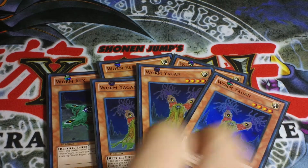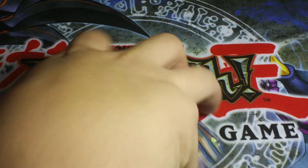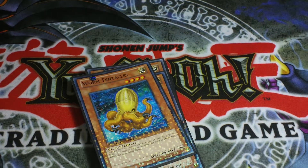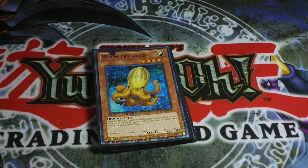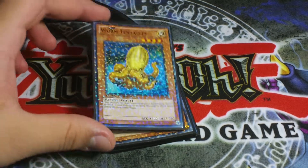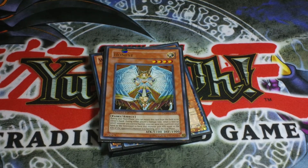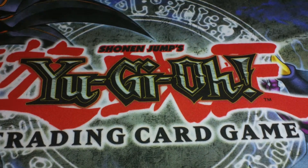The Worm reptile lineup is three Worm X, three Worm Yagan, two Worm Cartaros, and two Worm Tentacles. You might be asking why I'm running two Tentacles — Tentacles works out really well in this deck. It allows you to attack twice, it's 1700 ATK, and it's also a LIGHT type monster, so when you attack twice and damage a monster you can use Honest and just wreck your opponent for a lot of life points.